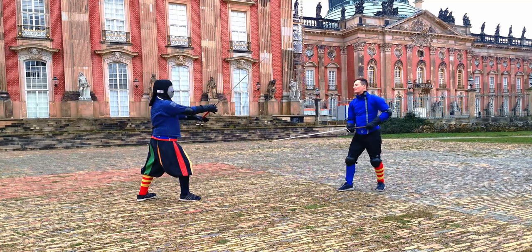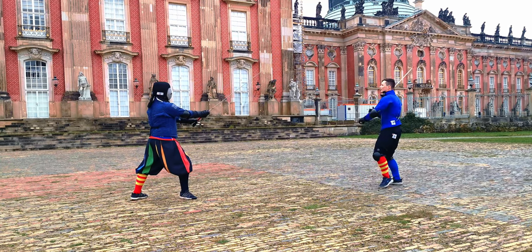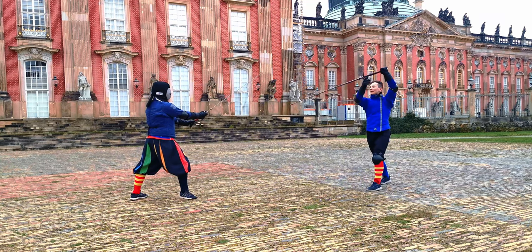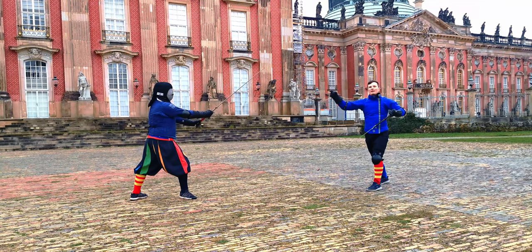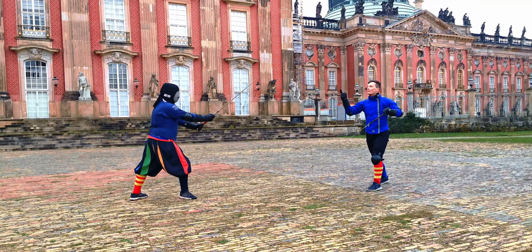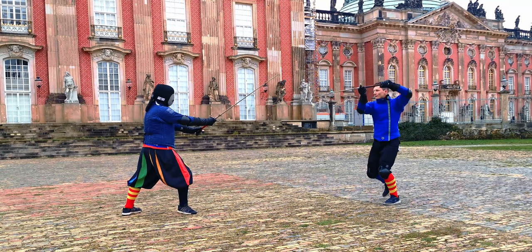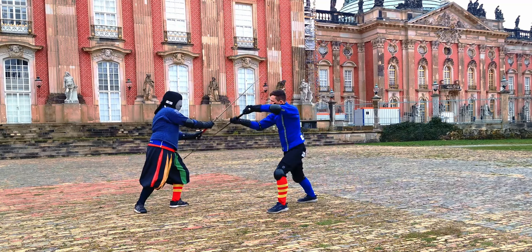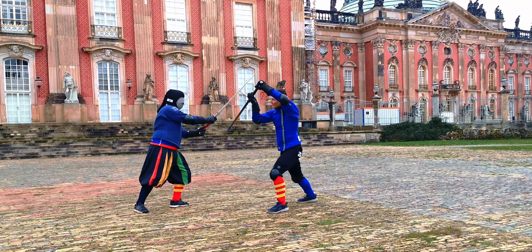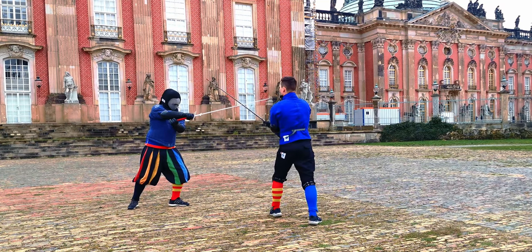So like I said, the first part is the embellishment. From the previous part we retreated a bit and went into Guardia d'Entrare. Now there has to be an opening on the inside of the opponent — his blade has to be towards his right, or my left, for me to see an opening on the right side. So we thrust here on the inside, and that gets parried towards there. We strike towards the leg and cover ourselves.